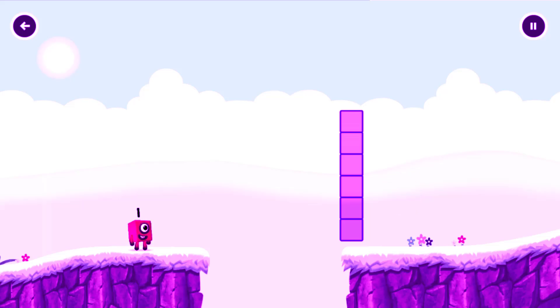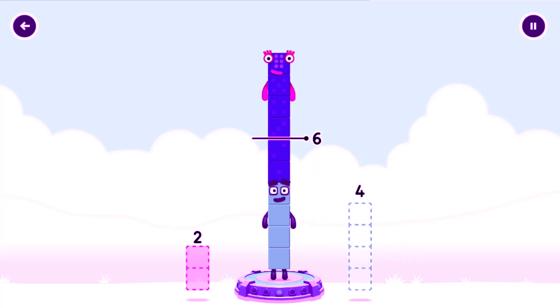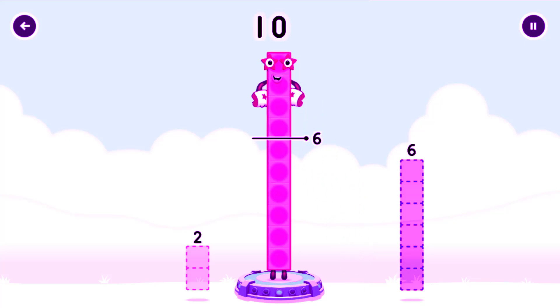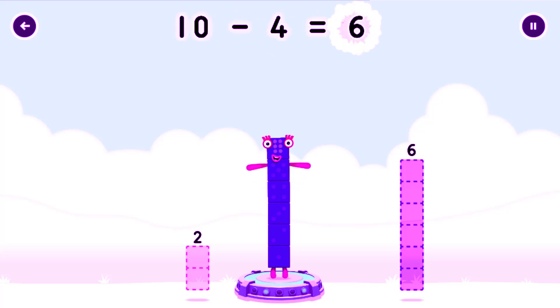Tap now. Take number blocks away from ten to leave six. Four! Have another go. Four. That's right! Ten minus four equals six!